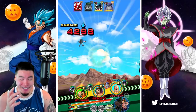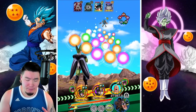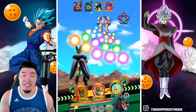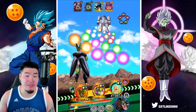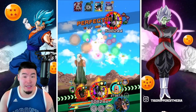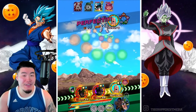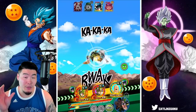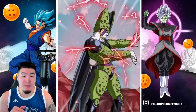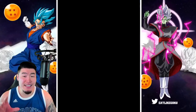New and improved Androids team. This category was already very good in my opinion, but it just got even better with the 17 and 18, as well as the Extreme Z Awakenings to the two 17s — the AGL and the Int ones. And of course the two EZA 17s make a great rotation with each other, but I wanted to really showcase the Dokkan Fest 17 and 18 in this video, so I decided to only bring one of them. But if you guys have both of the 17s that just got their Extreme Awakenings, run them together, because they are a pretty insane rotation.